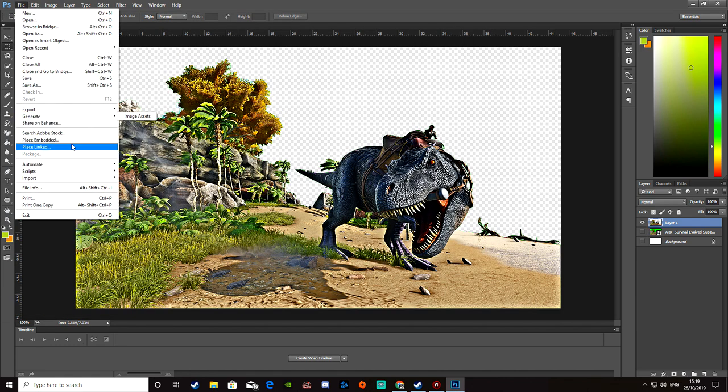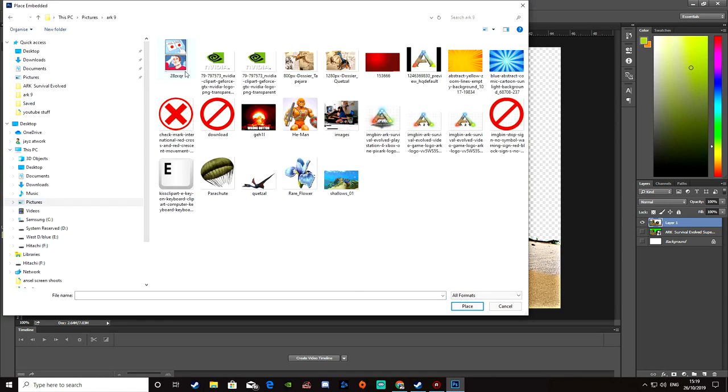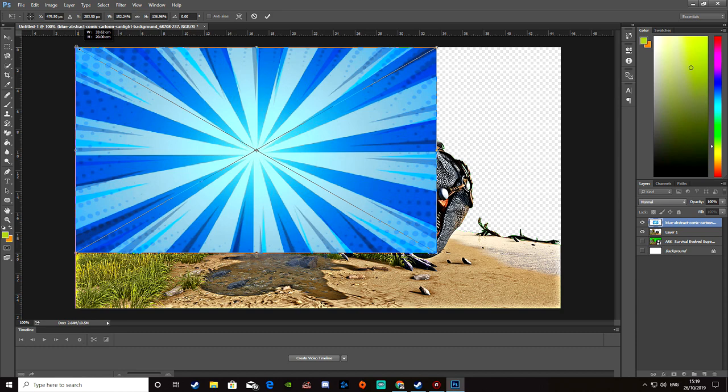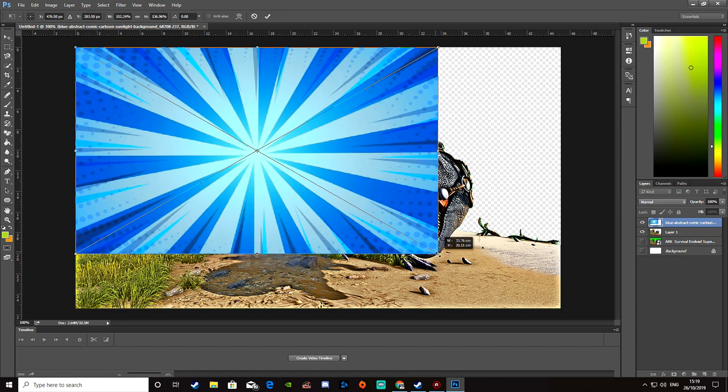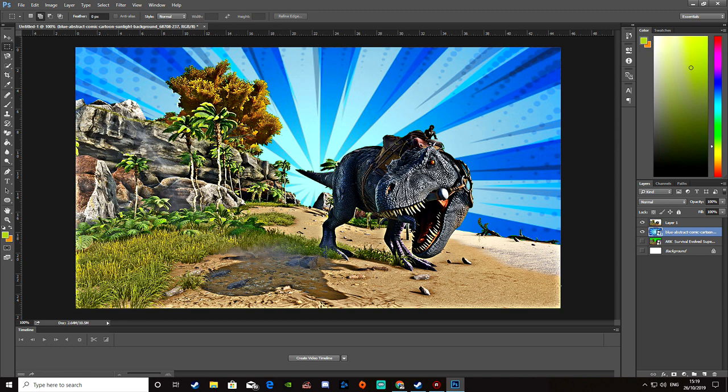Next we're going to go File > Place Embedded. I've got something I grabbed earlier — just a little bright background. I'm going to stretch this out to the full size and place that there. If we just swap our layers around, there we go — we have something a little bit more bright and distinguishing. You can be as creative as you want; this is not a set pattern as to how to do things.